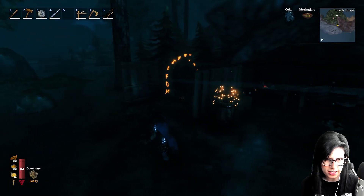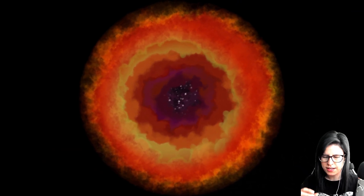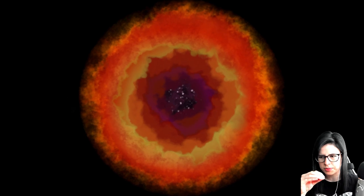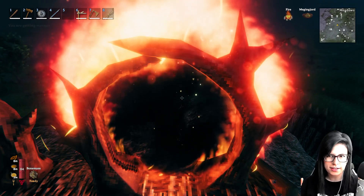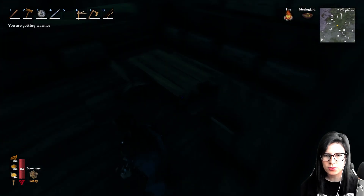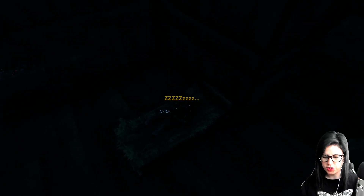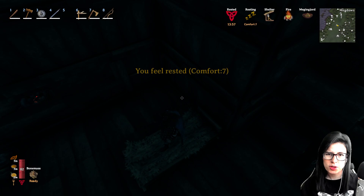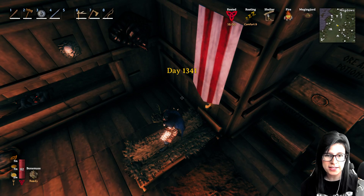I'm going to go home, have a sleep, then go back into the crypts - I need to find more crypts. I'll double-check the one I found in case I haven't totally excavated it, then get more iron so we're all kitted out for Moder. I also need to sort out food - I definitely want some serpent stew and maybe some wolf skewers.